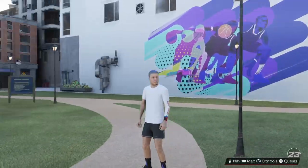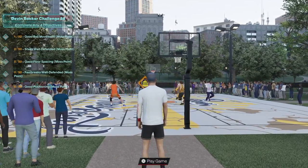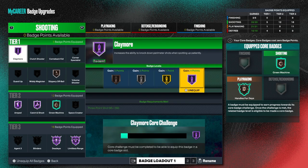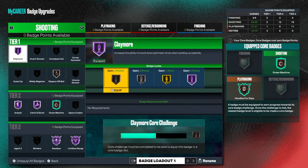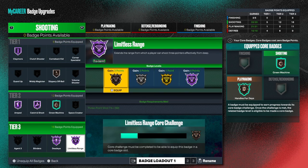If you already have all the My Career Story done, you just need to find one of these weekly challenges or just walk up to one of these courts — Moss Point, the J. Cole Court, Hammond Park — those four private parks that you play in My Career. Claymore and Limitless Range are the two badges we're going to be focusing on, and I'm going to show you guys that this does actually work.